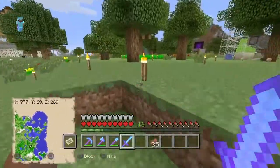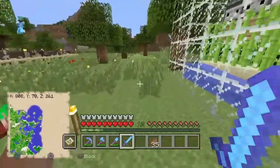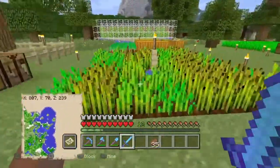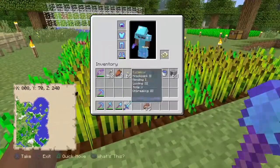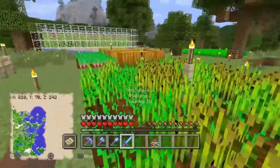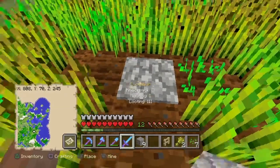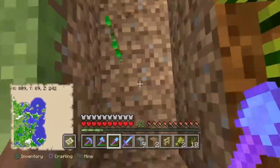Now that we have a zombie villager, we're going to start building our automatic wheat farm. It has a rail system underneath it and the villager will actually be the automatic portion of it. We're going to have to say goodbye to this old wheat farm. We can get water — it's not a problem. Let's go ahead and put a block there to soak the water up.